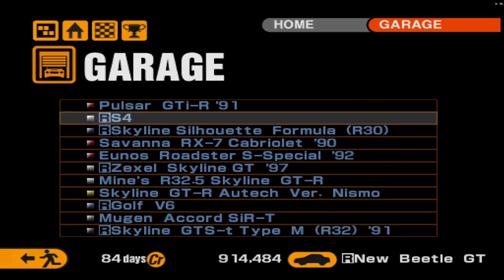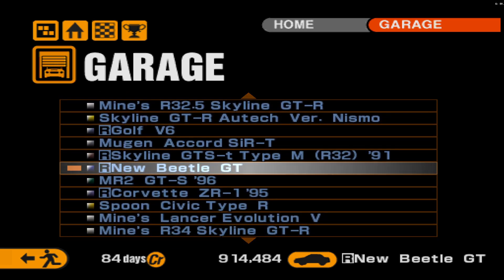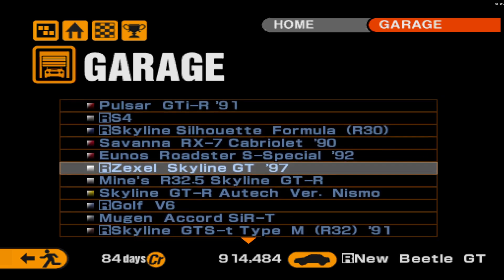For the GT500 Championship we're definitely going to throw the Zexel in, and for the Super Touring Trophy we're probably going to rock the Beetle, because it's a really solid car. I hope you all enjoyed this fun little four-car shootout. Next episode we'll take on the GT500 Championship in the Zexel, and then go back and do the Super Touring Car Championship in the Beetle. Hope you all enjoyed — I'll see you guys next time, have a great day!